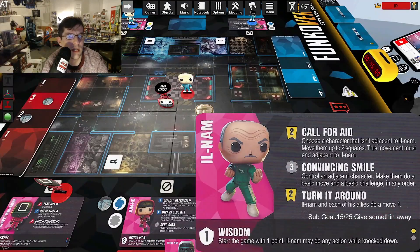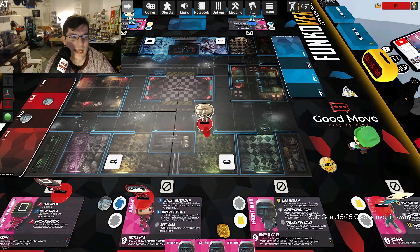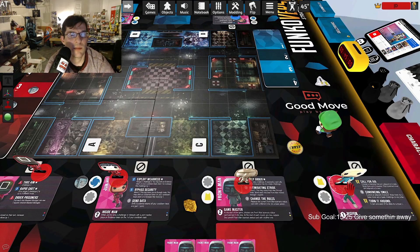His third ability, Turn It Around, costs three yellow: Il Nam and each of his allies do a move one — no adjacency or line-of-sight requirement. He's two for two on great moves. For one defense, he gains a bonus point and can act while knocked down. He's really good. His defense is weak but if you pair him with someone like Harry Potter, he's definitely upper B at least.